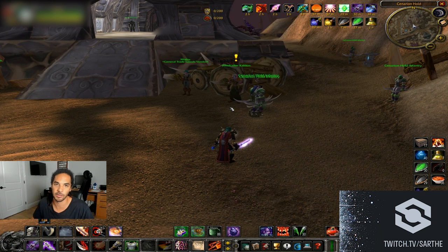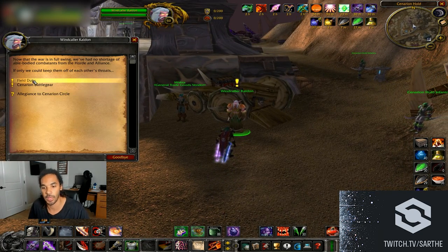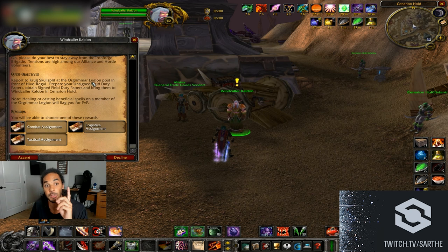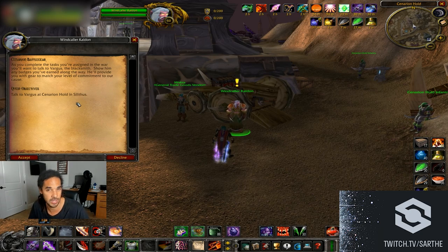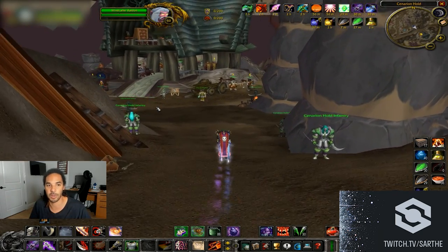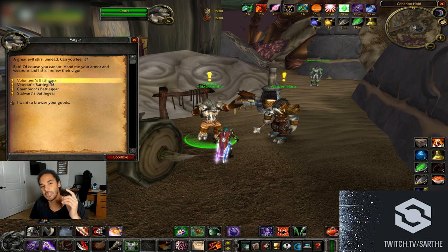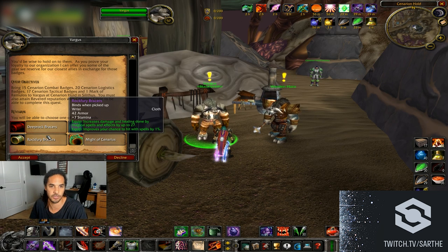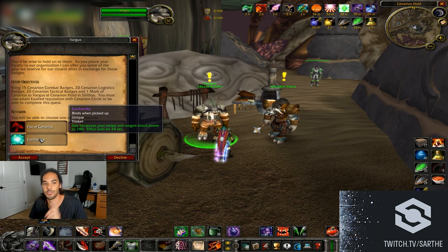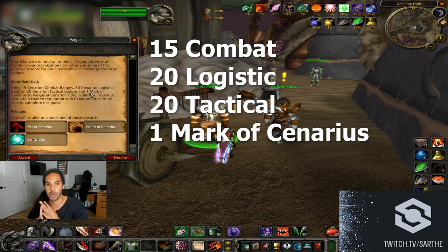The first thing you do in the chain is go to NPC Wind Caller Cal Dun and accept two separate quests: Field Duty and Cenarion Battle Gear. Field Duty is the most important right now. Cenarion Battle Gear just lets you accept the quest to get Earth Strike — it has you talk to the blacksmithing NPC named Vargas behind him, who lets you accept gear quests for each rep level: friendly, honored, revered, and exalted.